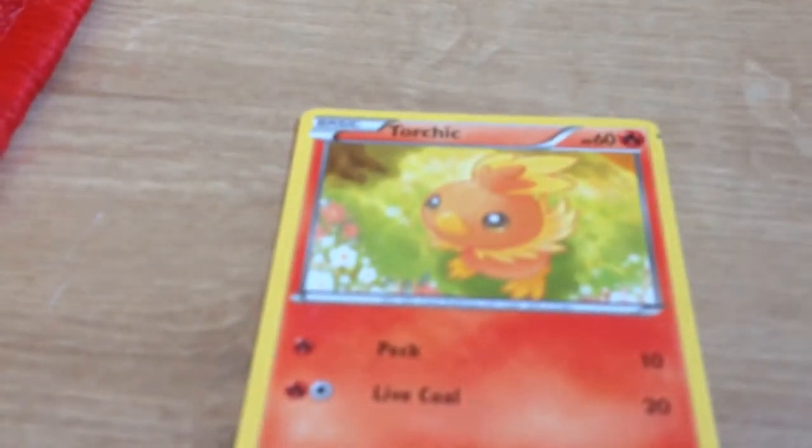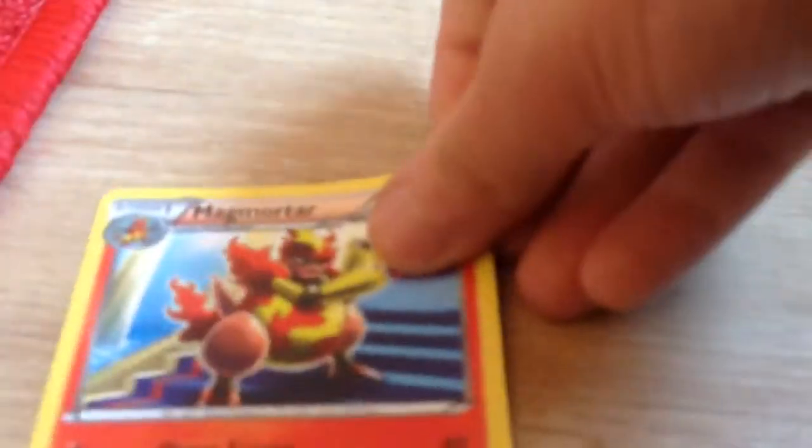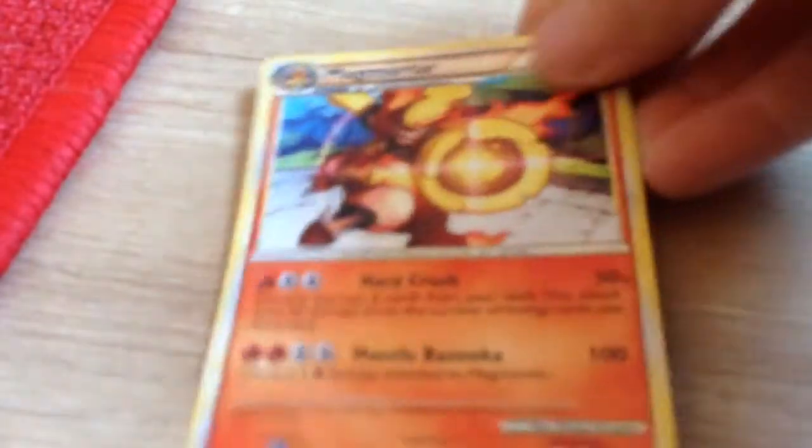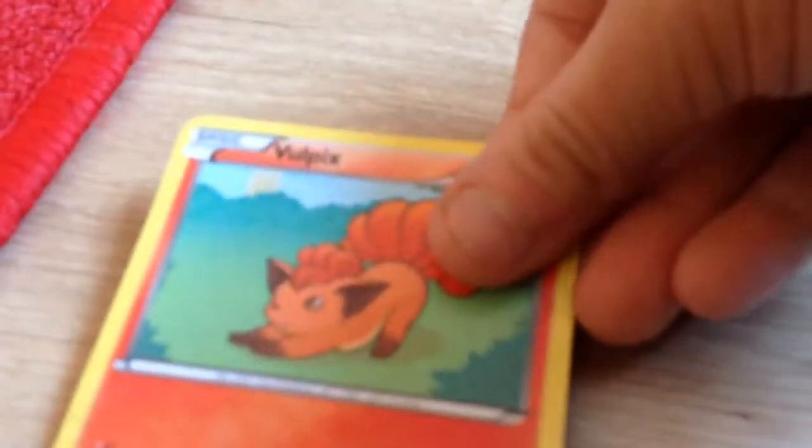So we have Pansear, Torchic, Magmar, Magmortar — and this is a shiny Magmortar. Magmortar again, Torkel, Quilava, Heatmor, Vulpix, Shiny Emboar.